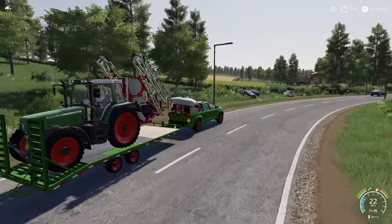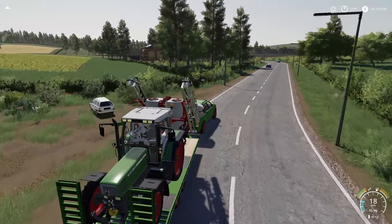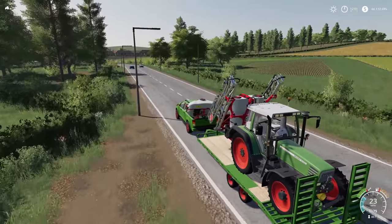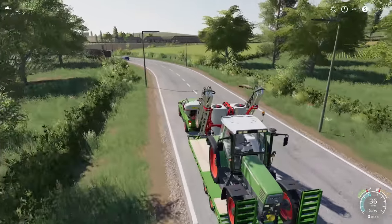So what we've got is the Fendt 500 — we've got the 515. It's got 150 horsepower, and we've thrown in a Krone sprayer with it, which is gonna be perfect. We're gonna get a couple fields over here — each farm will have a duty.